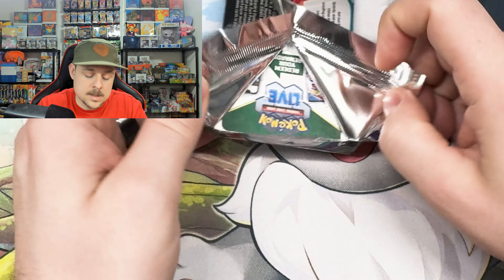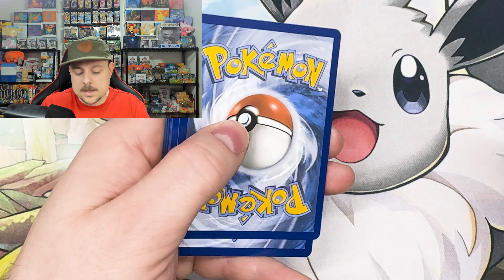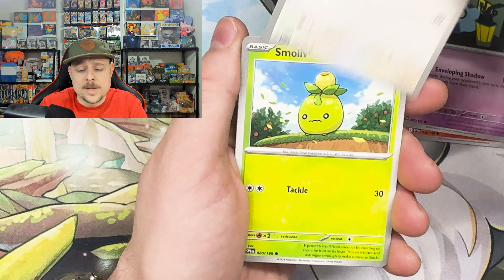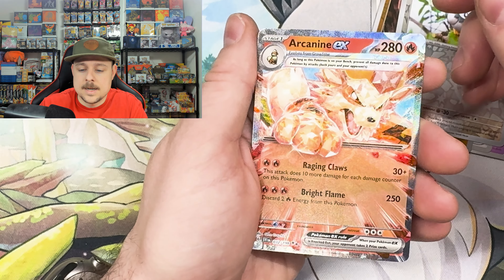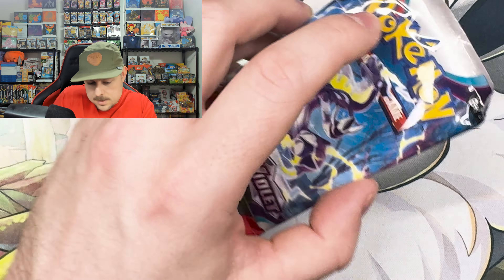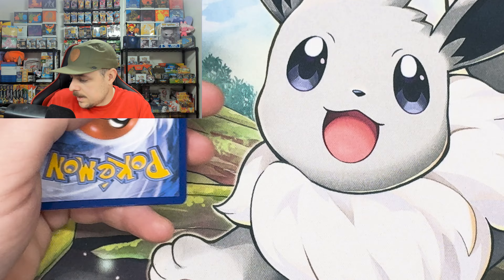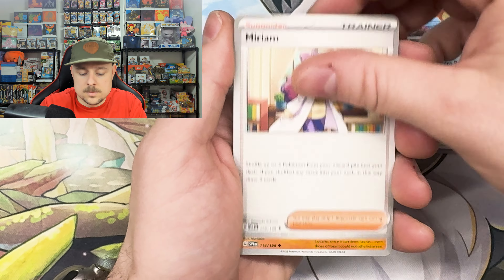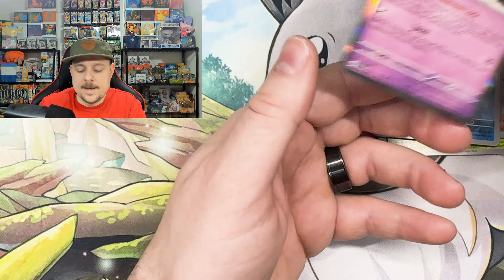Now though, we've opened Scarlet Violet in other mixed products and really haven't pulled anything good out of it at all. Arcanine EX textured — okay, not bad! Last pack for Scarlet Violet base set, let's see if this can prove me wrong. Arrokuda, Magneton, Floatzel, Lucario, Penny, Citadella, and a Klefki. Two EXes out of five packs — that's not bad, forty percent pull rate.